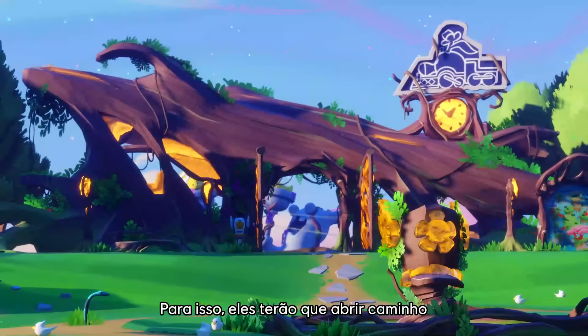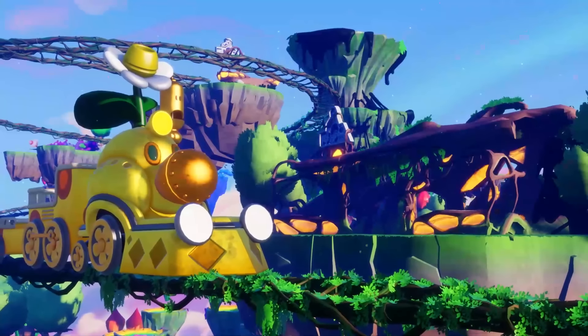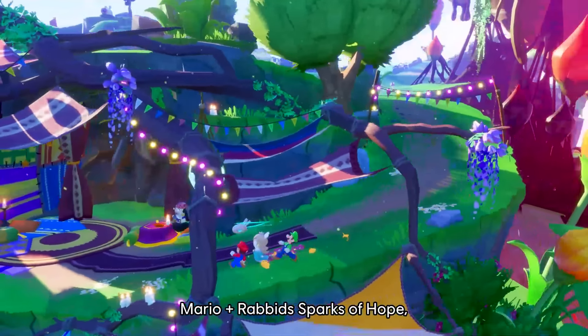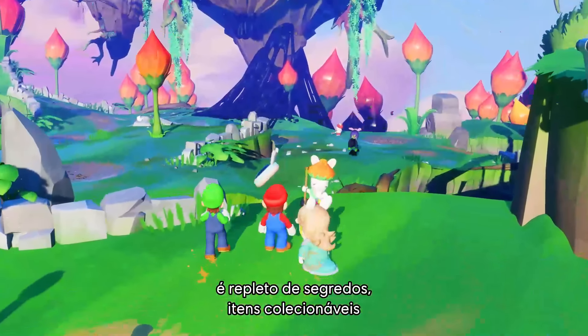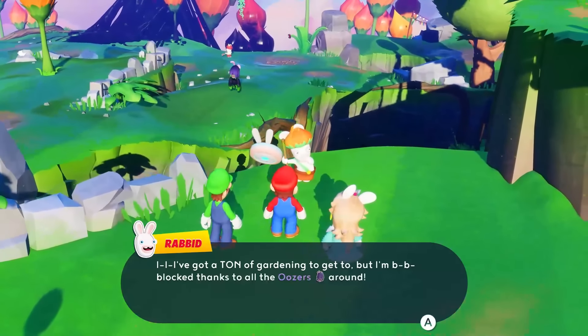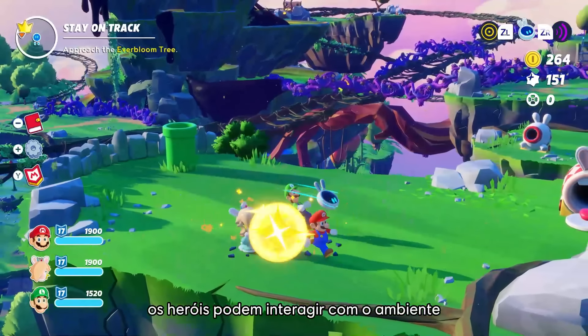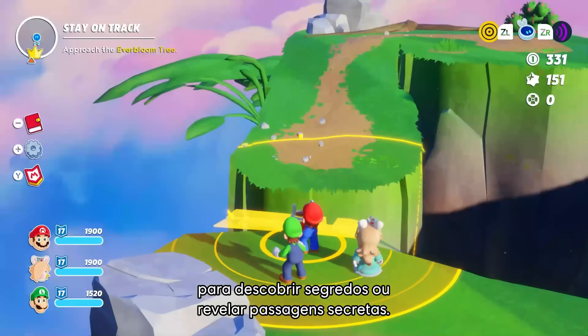To get there, they will have to find their way to the central station and take the Wiggler train. Terra Flora, like all the planets of Mario plus Rabbids' Sparks of Hope, is packed with secrets, collectibles to gather, puzzles to solve, and wacky NPCs to talk with. With the help of the heroes, players can interact with the environment in various ways to uncover secrets or reveal hidden paths to new zones.